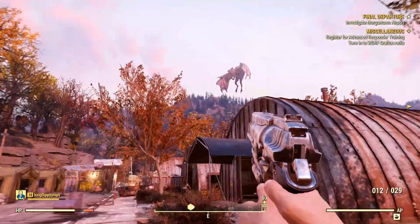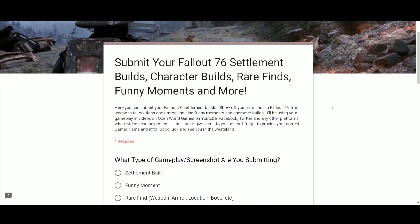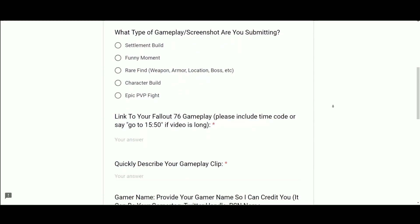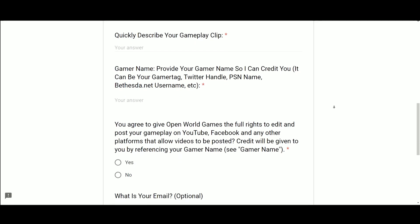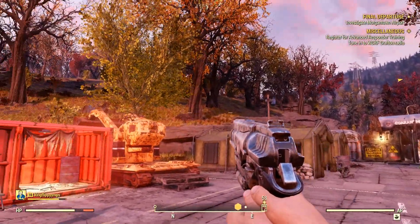Remember that you can submit your gameplay, your screenshots, and any cool findings that you find in the world of Fallout 76. See the description below if you stumble upon a really super rare weapon, a really cool boss, funny moment, or epic PvP fight — anything that you find, send it my way and I'll be sure to credit you and highlight your clip or screenshot.